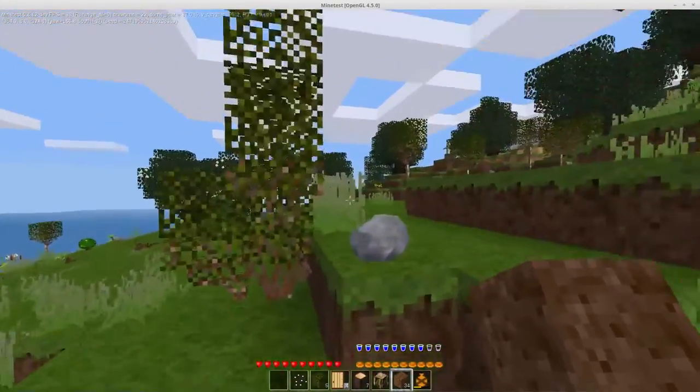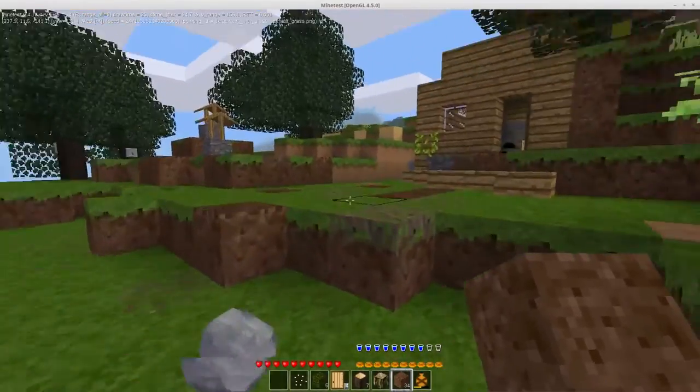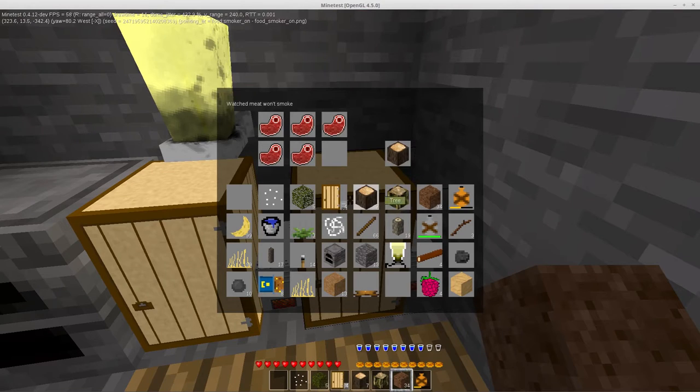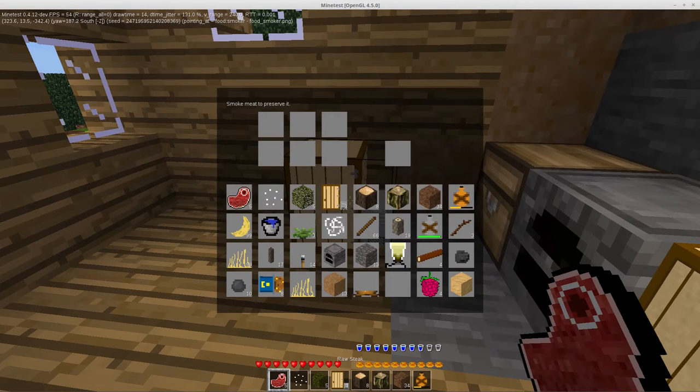I've made very little progress on my smoker. Right now it can take two fuels - trees or jungle tree. It'll only let you put the stakes in. Okay, let's put on a non-running smoker here. You can only put raw steaks in it - if you try putting anything else in it should kick them back.